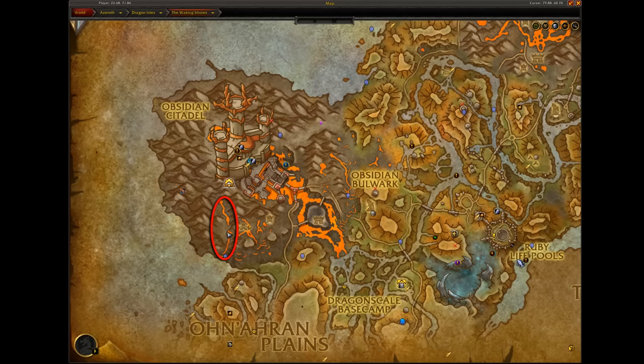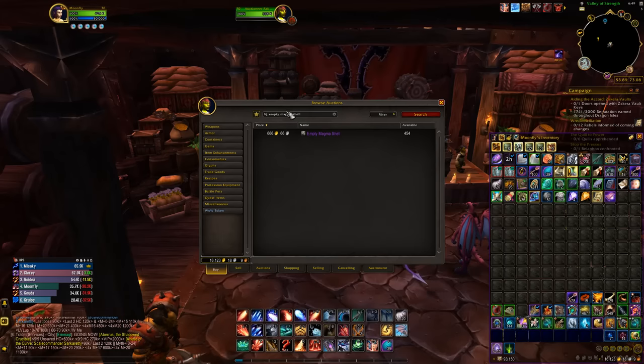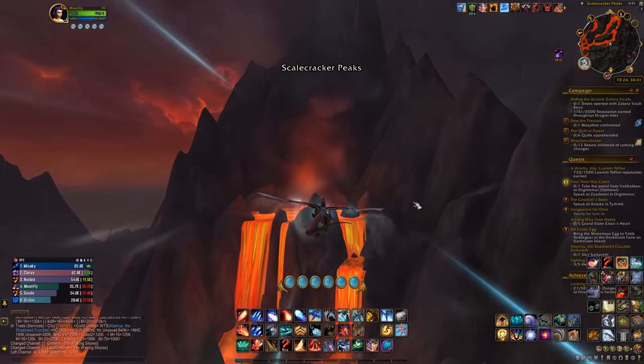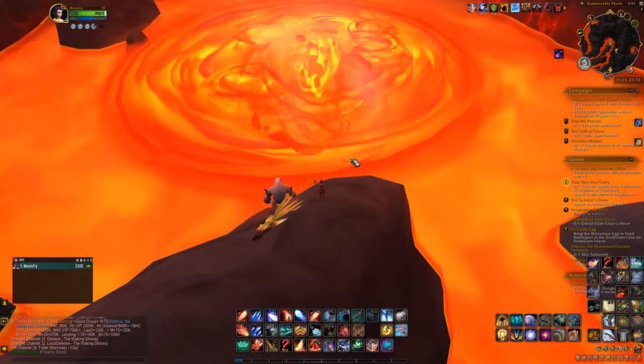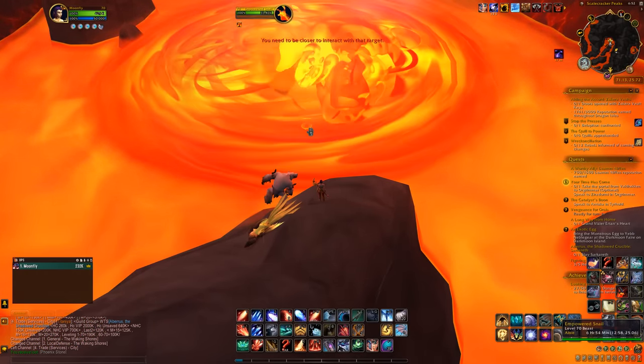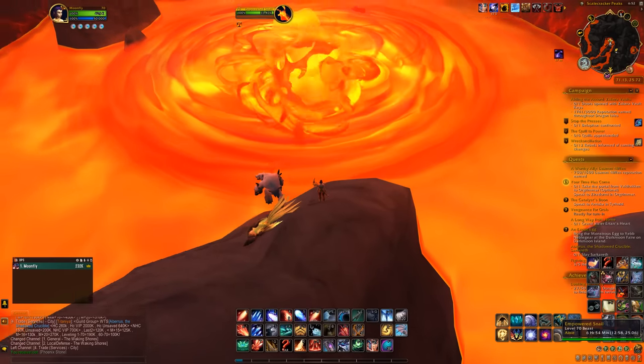It doesn't have the best drop rate — around 2% — so you could either take your time farming it, or just buy it off the Auction House, which is currently pretty cheap. When you get the item, head to this location, to the lava pool on top. Stand on this rock and hover your mouse in the pool until you see where the empowered snail is.